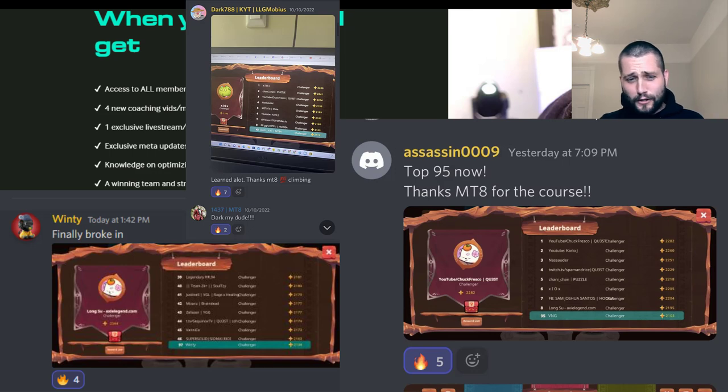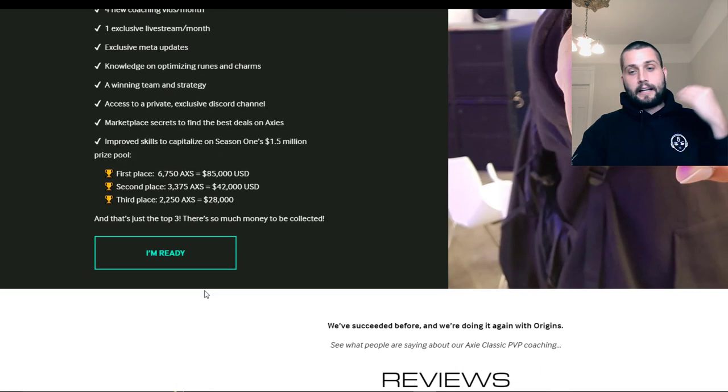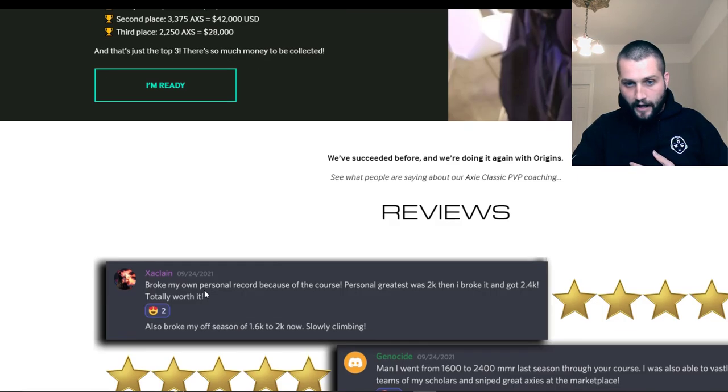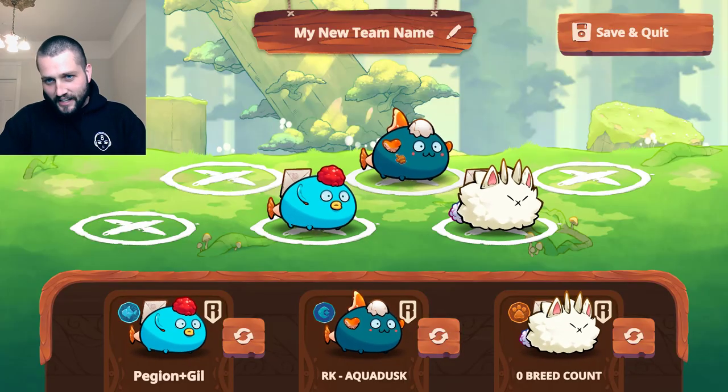There's over $80,000 for first place this season, $40,000 for second, $28,000 for third, and the leaderboard is stacked with huge potential. So if you want a shot at that and want to crush it and chase your Axie dreams, there's a link in the description below or you can go to meditate.gg/academy. I hope to see you all there. So let's jump into the video.